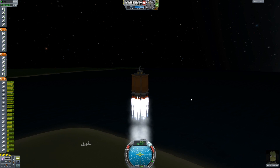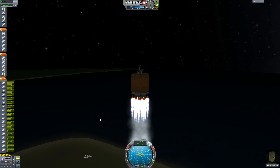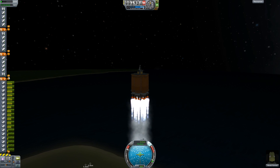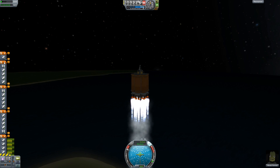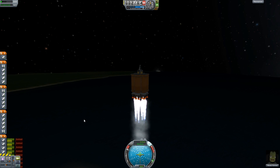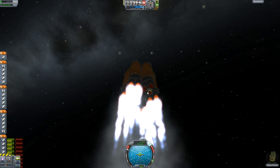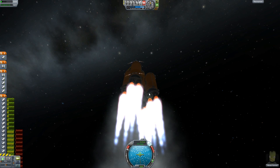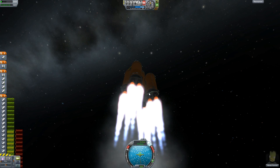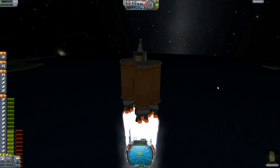Another cool thing to keep in mind is Alt+L. Alt+L locks the stage, so when I hit Spacebar — even pressing it many times — it doesn't release the next stage. That's useful if you have parts you don't want to stage until you're ready. You can lock your stage with Alt+L. When you do want to release it, press Alt+L to unlock, hit Space to release that stage, then Alt+L again to relock. That's handy depending on how your build is set up.